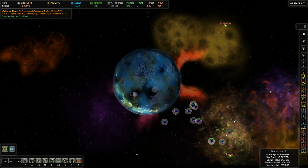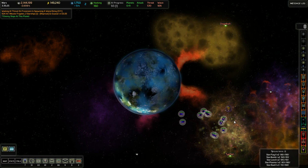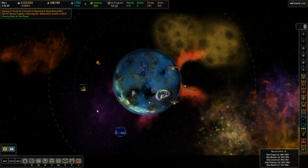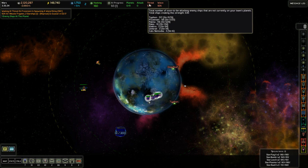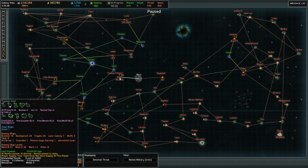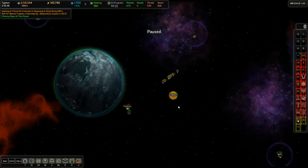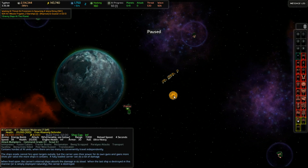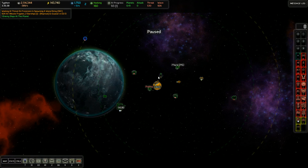More coming through. Threat is up to 530 and a whole bunch of it is in Typhon — let's check that out. Right here nearby. They're massing here, and look — they've got a nice lovely carrier. So we're going to want to deal with that. But first things first — let's defend Mars. Doesn't look like this is headed to Mars.